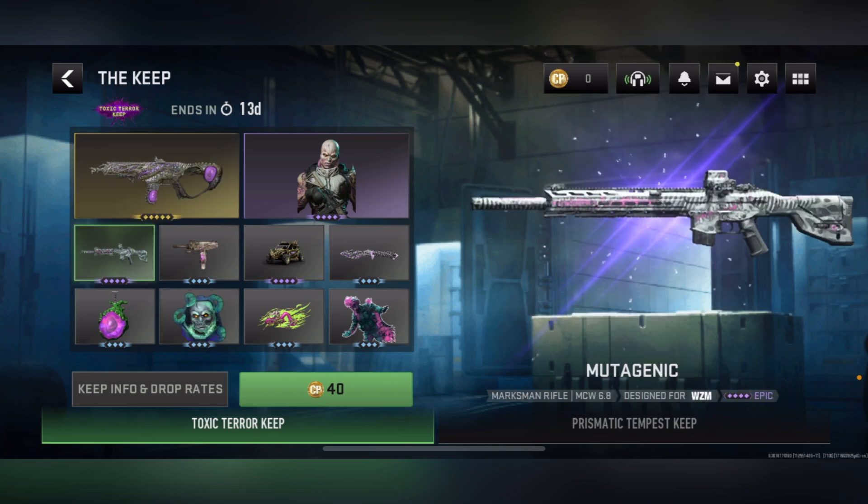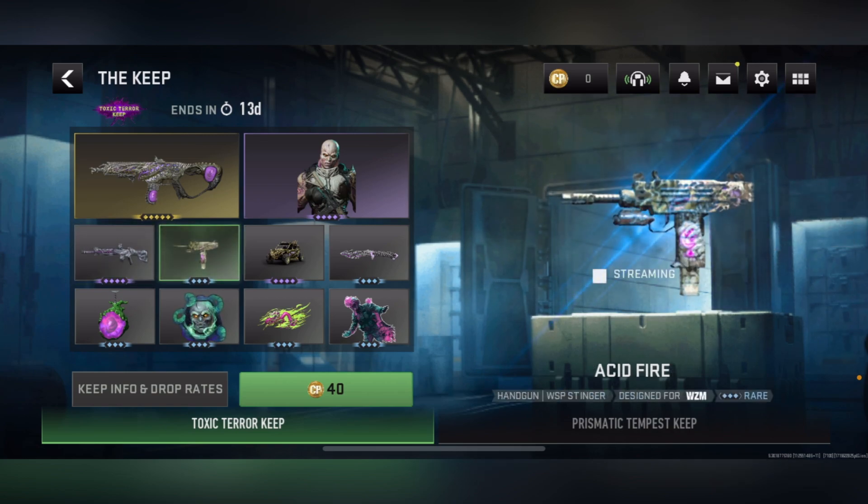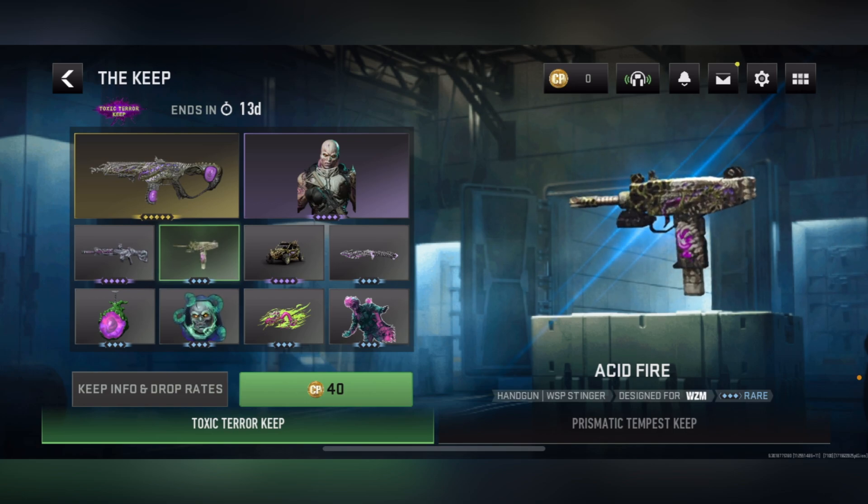Next, we get the Mutagenic, a blueprint for the MCW 6.8. This one actually looks pretty lit too — the silver and purple going right through it, and it's an epic. After that, we get the Acid Fire for the WSP Stinger. This one actually looks pretty lit — it's got a whole design on it, especially on the clip, like a skull hand holding up an orb or something. It's a rare.